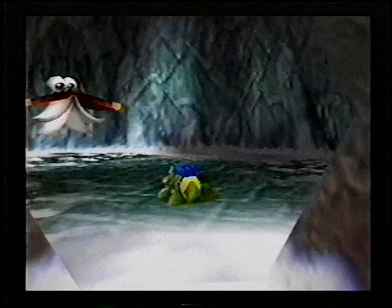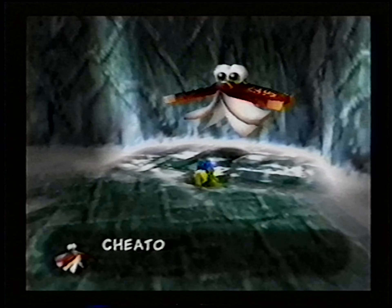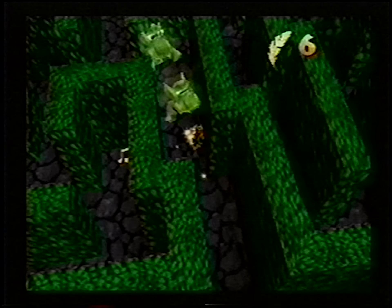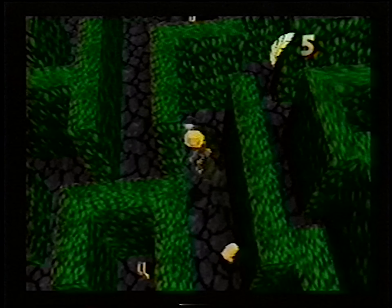Second, find Cheeto the spell book in Gruntilda's lair. Cheeto gives you codes for red and gold feathers and blue eggs. You'll find him first behind the entrance to Bubble Gloop Swamp. Finally, use your gold feathers to defeat the ghostly ghouls in Mad Monster Mansion, instead of just trying to avoid them!